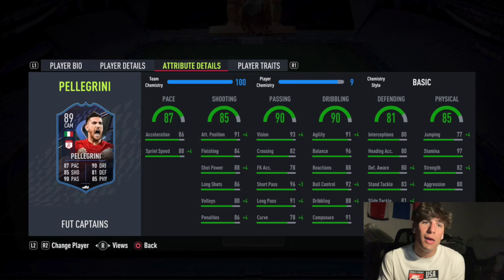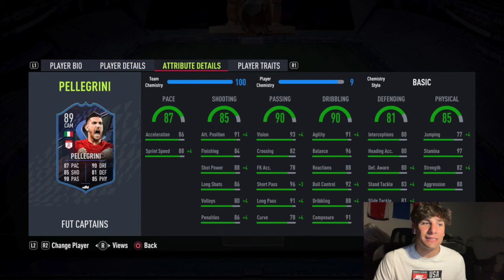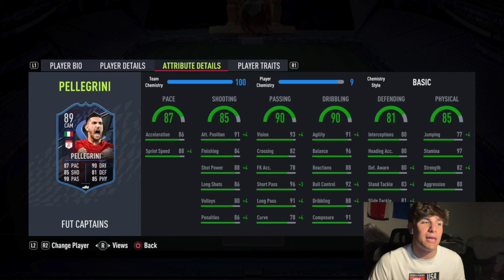The pace isn't such a bad issue because the stamina is so high that his effective top pace is more than other players. Say someone has 90 pace but 75 stamina - they're going to be gassed out. Take Rudiger on your team: he's got 80 stamina and 85 pace. Pellegrini has 87 pace but also 97 stamina - pretty much 17 more stamina - which is insane.